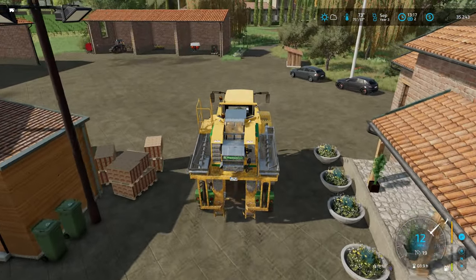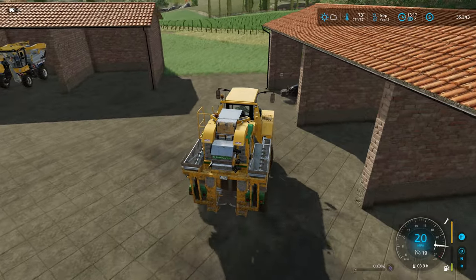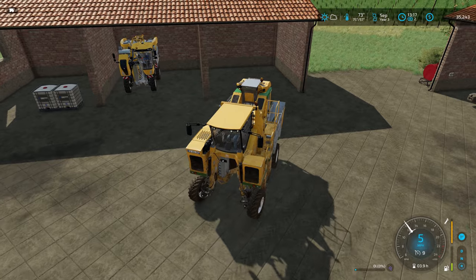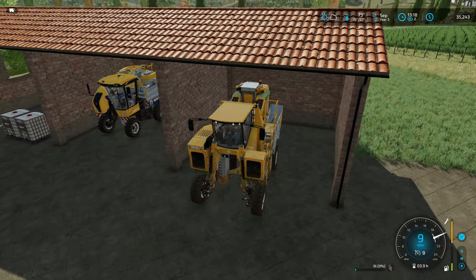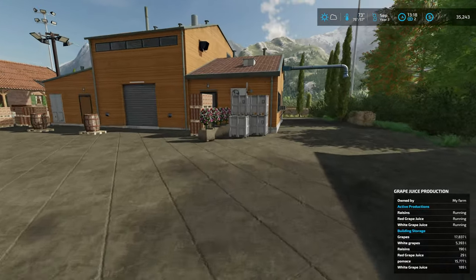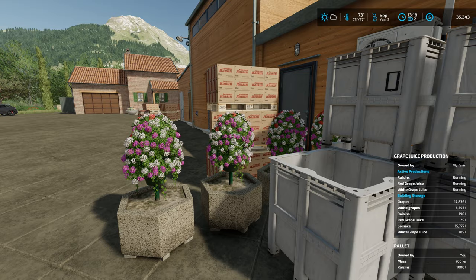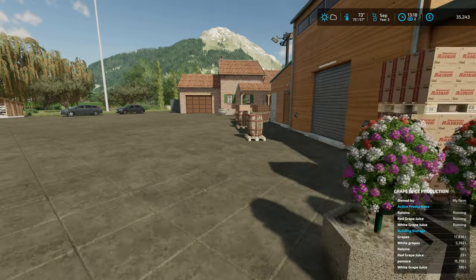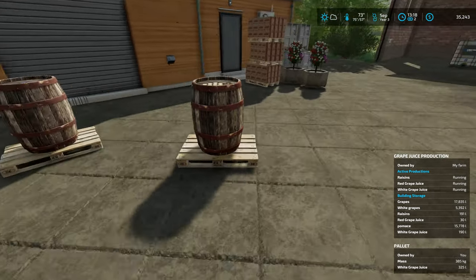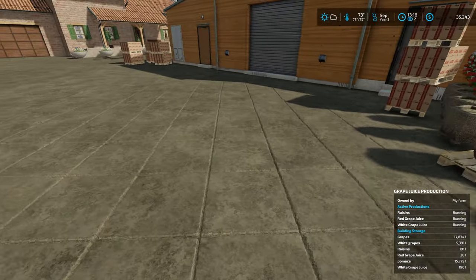We should have a whole bunch of red grape juice and white grape juice in a couple of months. I think it's spring time when we sell that. But the raisins should be next month. If we come over here we should be able to see how much we got in there. Grapes - we got just shy of 18,000, and 5,392 liters of white grapes currently in. We can see these jugs are starting to spawn. I'm going to start placing them over here in case we run out of storage space.